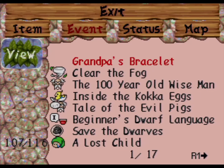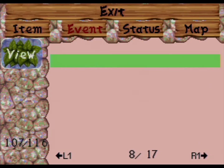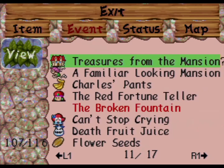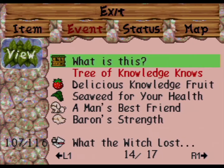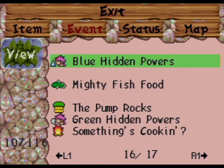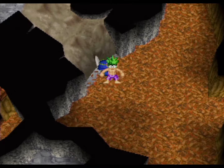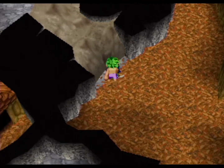We have 107 events complete out of 130. There's only 14 events we haven't even found yet, and a good chunk of them are story related. As for side quests, we have 11. We're pretty damn close to the end. Alright, let's get started.